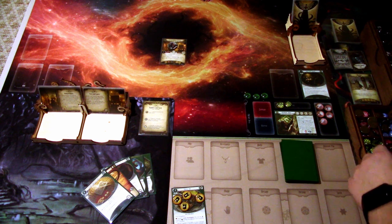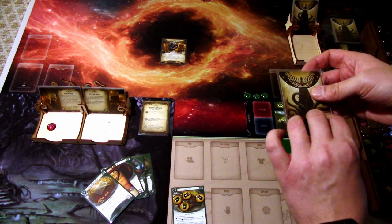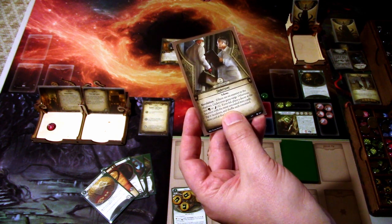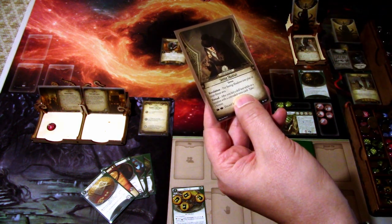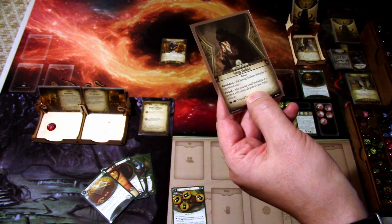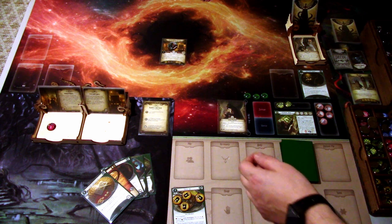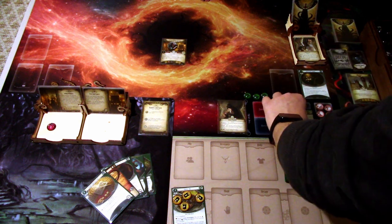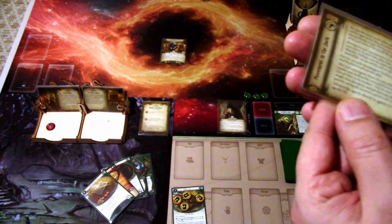Next round - we add one doom. The encounter card is Undercover. Revelation: if there are no enemies in the shadows, undercover gains search. Next card: Seeing Shadows. Put Seeing Shadows into play in your threat area - after you fail a skill test while at a location with a concealed minicard, take one horror. We need to get rid of that. We'll spend the required number of clues and advance in our investigation phase.